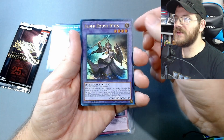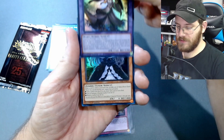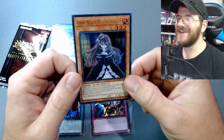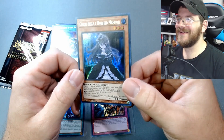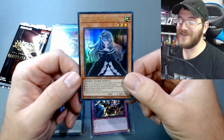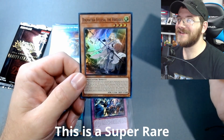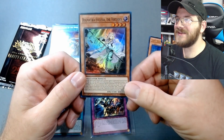Elder entity — we got her! We got her, dude! We got Ghost Bell and Haunted Mansion, we pulled it! On our second pack! I mean, obviously it'd be cool to get more varieties of her, but I'm just happy I have her now — I finally have her. All right, let's see what our next card is. Dogmatica Ecclesia the Virtuous. Nice.